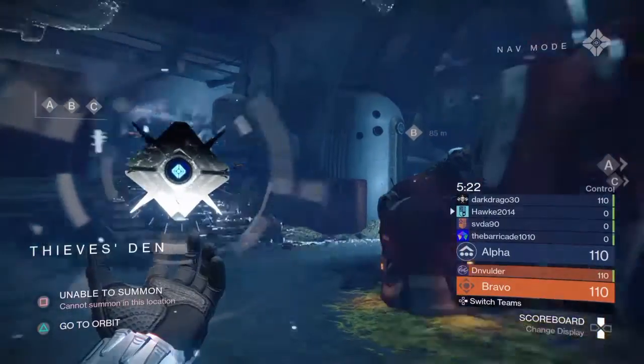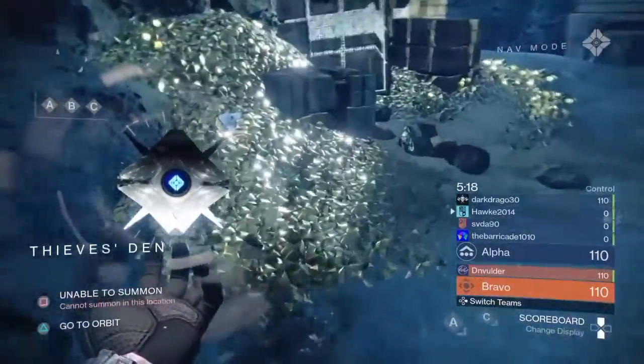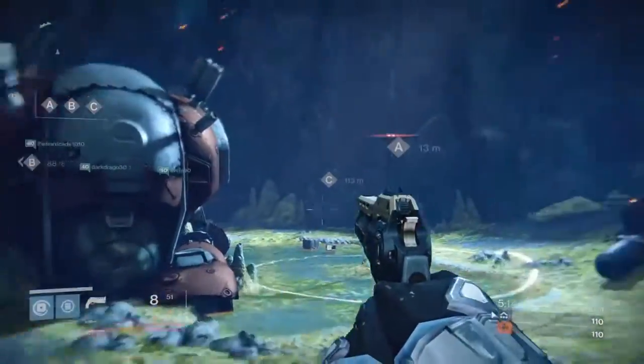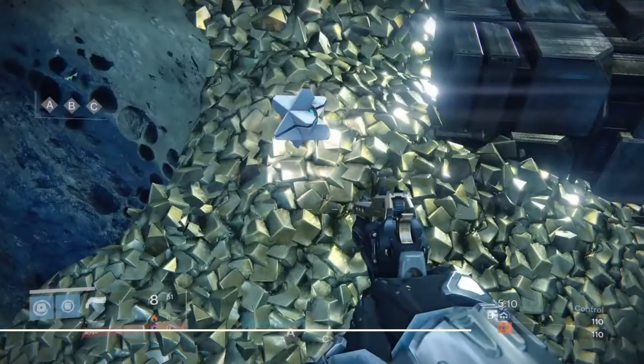And here we are on Thieves' Den. Got some beautiful gold right here — this is all mine. And we have the dead ghost right next to A. So we turn from A and we will grab this ghost.